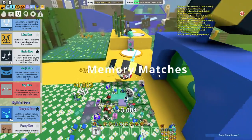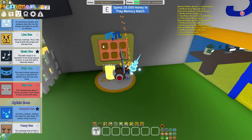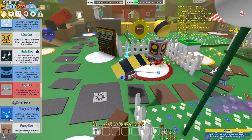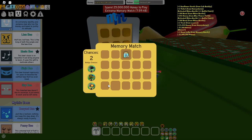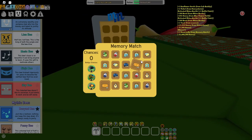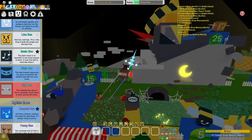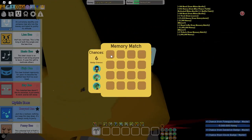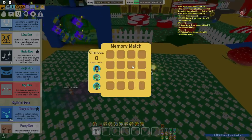The ninth way is from memory matches. You just need to complete them and let's see what we get — we just got 5 tickets, how amazing! It just turned nighttime so we can get the other memory match — it's located here and you can do another memory match. Another 5 tickets.